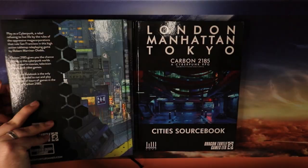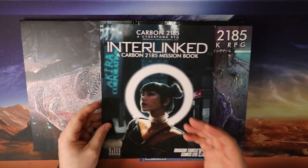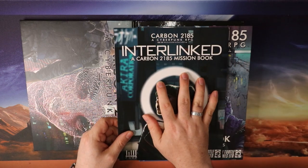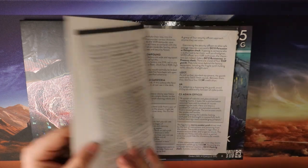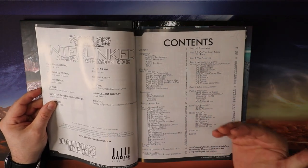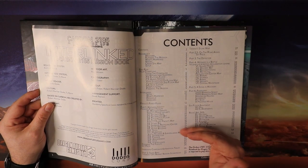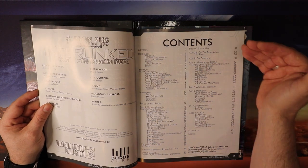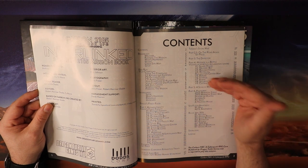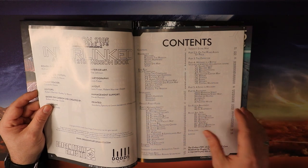This is just an introduction to let you see other things familiar to Dungeons and Dragons but not exactly. They also have Interlinked — a Carbon 2185 mission book. Looking at its table of contents: Roadblock, End Run, Interlinked Part One Mistaken Identity, Part Two Songbird, Part 2.5 On the Road Again, Part Three The Defector, Part Four Message in a Bottle, Part Five A Song in Mockery, and Part Six The Postscript, plus background pieces, maps, and more.